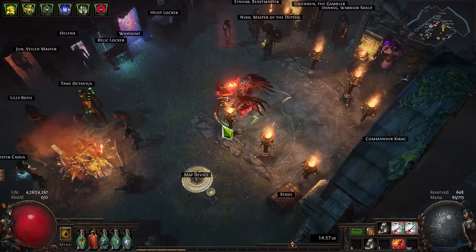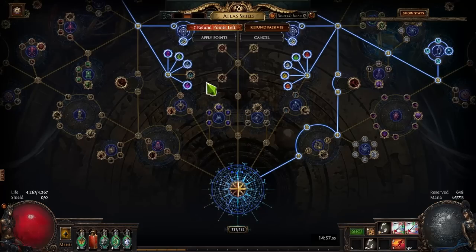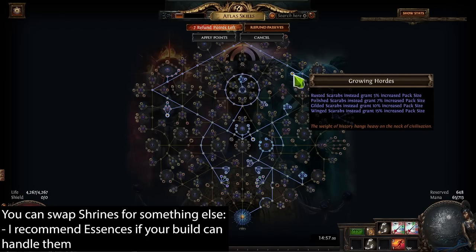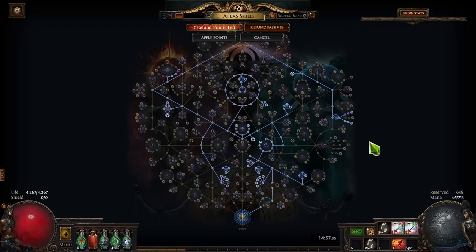So let me jump into the strategy. The strategy basically revolves around growing hordes, which gives you extra pack size per scarab. We're taking all the map modifier nodes to get modifiers increased - things like pack size and quantity, though it will also increase negative mods. We're taking all the harvest nodes, all the map sustain nodes, and then I'm taking shrines. The reason I'm taking shrines is I just want something simple while I try and level my character to 100, but overall they didn't really affect it that much - this is more there as a placeholder.